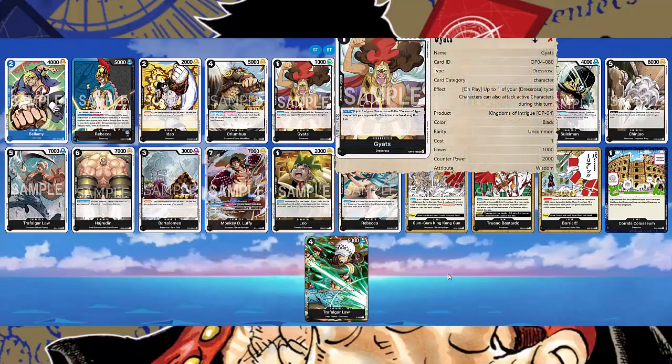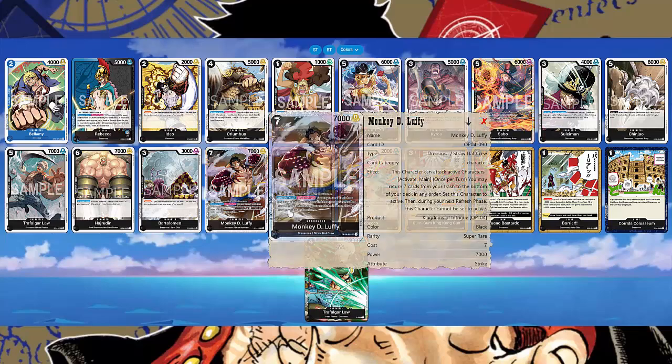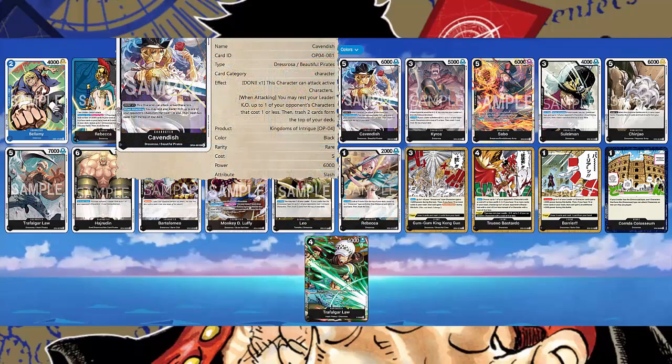Gats is your standard 2k counter — you're almost never going to play him, just use him as a counter from hand. Cavendish can attack active characters with one Don attached, similar to Monkey D. Luffy, making him effectively a 5-cost 7,000 power attacker. When attacking, you may rest your leader to KO one of your opponent's characters with a cost of 1 or less, then trash 2 cards from the top of your deck. I wouldn't recommend running him — there isn't really space in the deck, and you already have a good matchup against Zoro and Law without him.